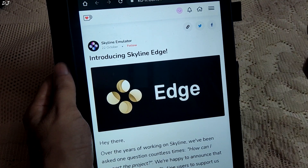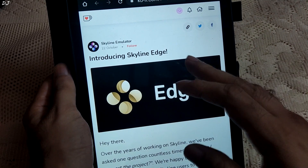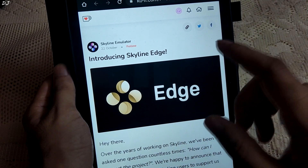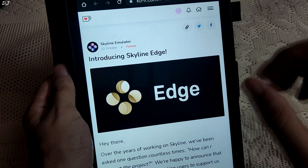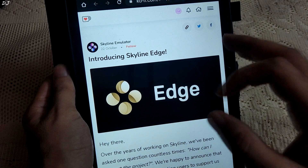Welcome back guys. Skyline Switch Android Emulator just received a major update in the form of Skyline Edge. It is basically an exclusive build that includes major updates. In this build of Skyline Edge, a GPU new feature has been introduced — it is basically a rewrite of a significant part of the GPU code.